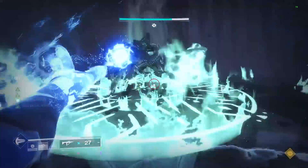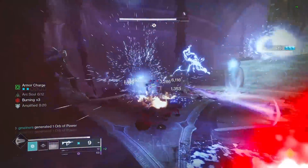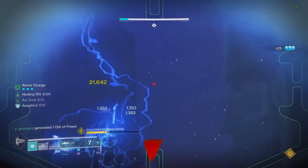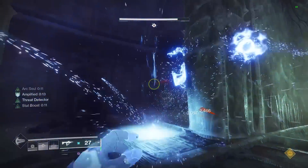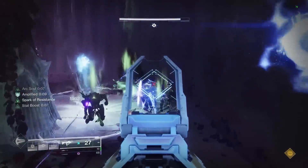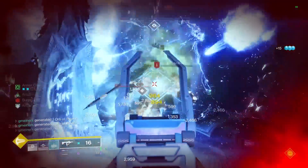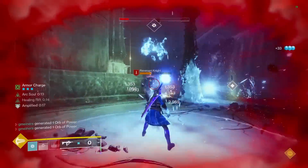Even while underpowered, the healing options and damage resistances make it super easy to stay alive at max health. The full mod setup also makes it insane for ability spam. You can constantly get your grenade back in a few seconds, where Ionic Traces feed into our armor charges. Throwing our grenade refunds energy directly, and spamming our Rift for constant Arc Souls and healing will also give energy back, on top of all the energy and healing we get from Orbs of Power and Ionic Traces already.